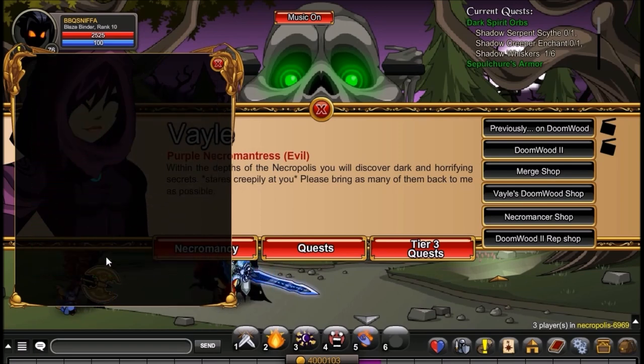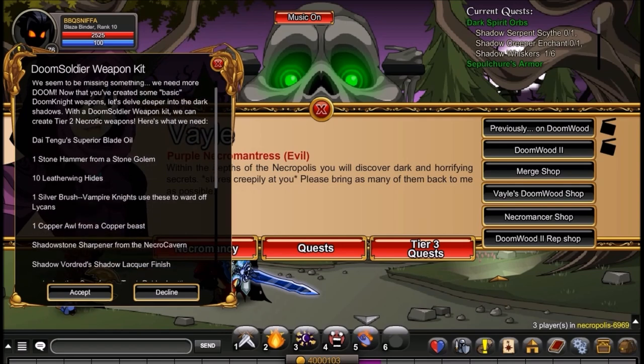After you've done that, you're going to have to do the quest for the Doom Soldier Weapon Kit. You need Dai Tengu's Blade from Dai Tengu, the Stone Hammer from the Stone Golem in Cornelis Ruins in the Mobius storyline, Leatherwing Hide dropped by Leather Wings (you can find them in Guru), Silver Brush dropped by Vampire Knights at Chaos or Lycan War, Copper Owl dropped by Copper Sky Pirates in Slash Shine Anders, Shadow Stone dropped by the Shadow Imps in Necrocavern, Shadow Locker Finish dropped by Shadow Vordred — you just have to complete a bunch of the Vordred Bosses — and Leather Case dropped by Tomb Robbers in Sansiport.